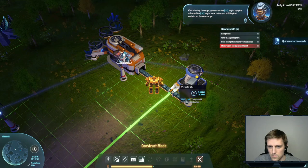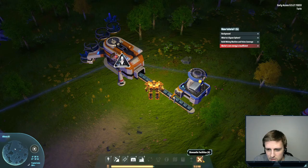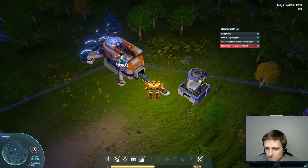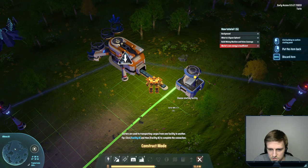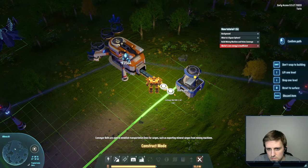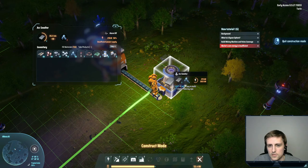How do I pick it up? How do I dismantle facilities? Power, gathering, logistics, storage, production... How do I get out of this? Sorters are used for transporting from one facility to another. Let's put this back. Let's grab a belt and try this again. Sorter — here to here. Aha! Smelting iron — I'd love to see it.